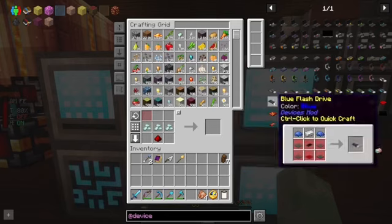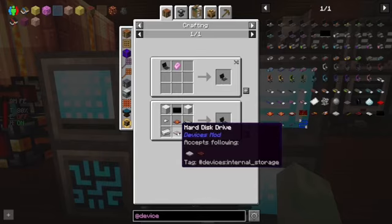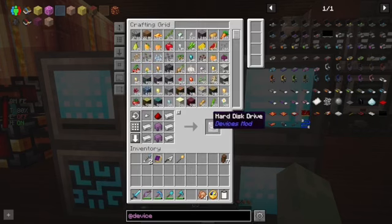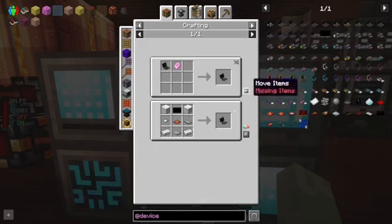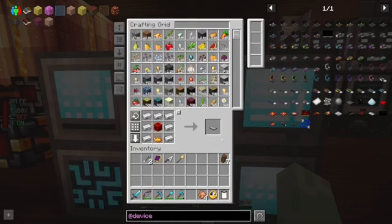We don't even have any of the glass but look at that — ultrawide — that's got possibilities. We have routers, flash drives, solid state drives. Let's start goofing. We need either a solid state drive or a hard disk drive. This we can make right now. We would need a battery — this we can make right now.